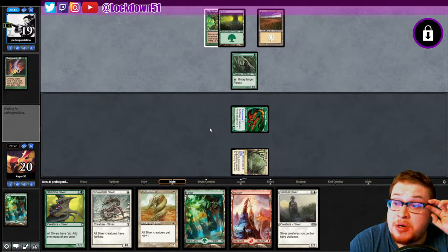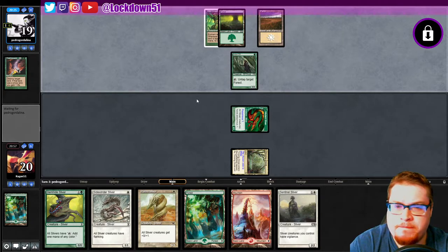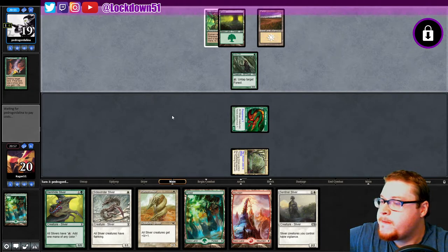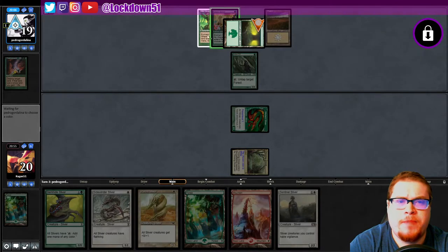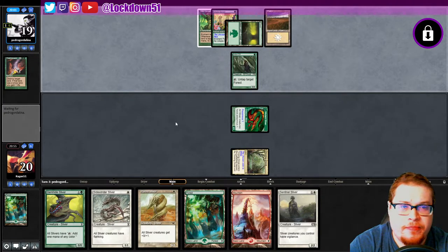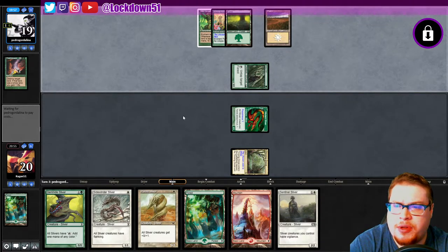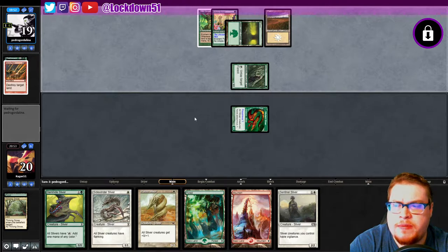We can't play anything, so we're basically just doing this to do it. Thriving Grove choosing white, get in for one poisonous — sure, why not. They've got their haste creature but they don't have the red yet. This is an interesting land destruction deck for sure. Utopia Sprawl — they're gonna bank mana on that forest. We can destroy their enchantments with Gleeful Sabotage — Utopia Sprawl is a pretty good target to take out.